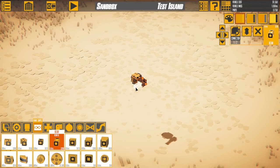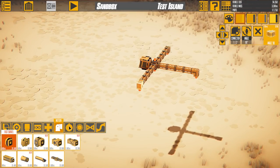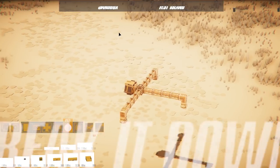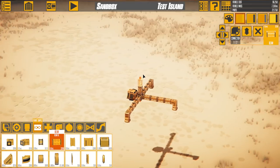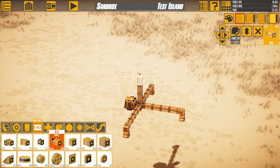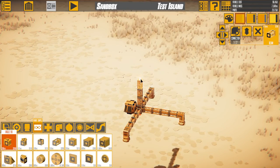The first thing we have to do is lay out a nice base, and to hold the base down we use these heavy feet. Once we've got a base set up, the next thing is to build just a little spot where we can put a cannon on top and do some basic testing.